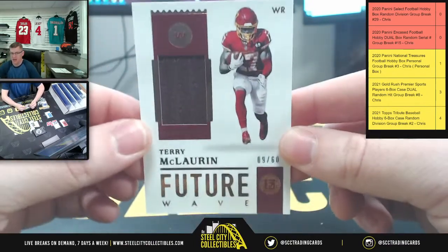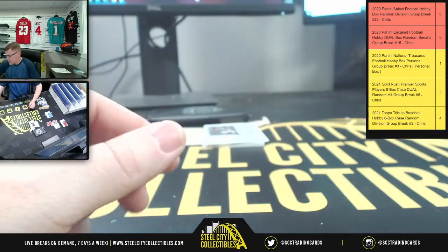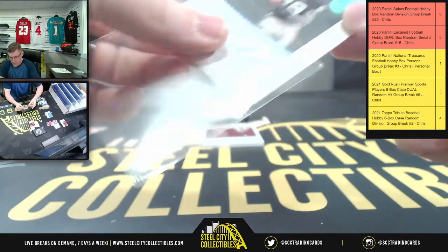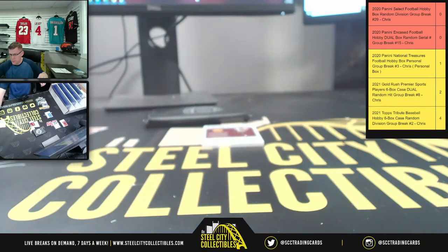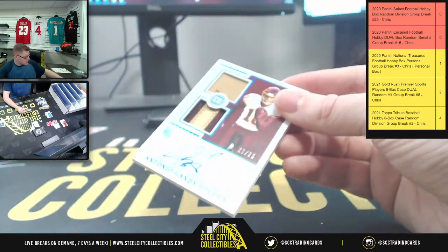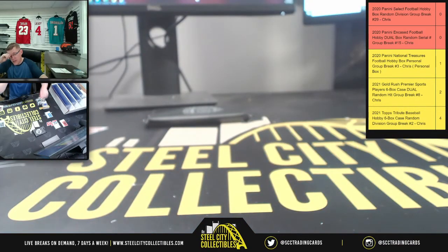More Washington football team. Future Wave, 9 of 60. Rookie endorsements, Brian Edwards, 34 of 50. Four. Lastly, this is the Washington football team pack — 19 of 25 for the rookie dual swatch signatures, Tony O'Gandy Golden. That one's not going to fit in there, so nine. We'll put that in a one touch.